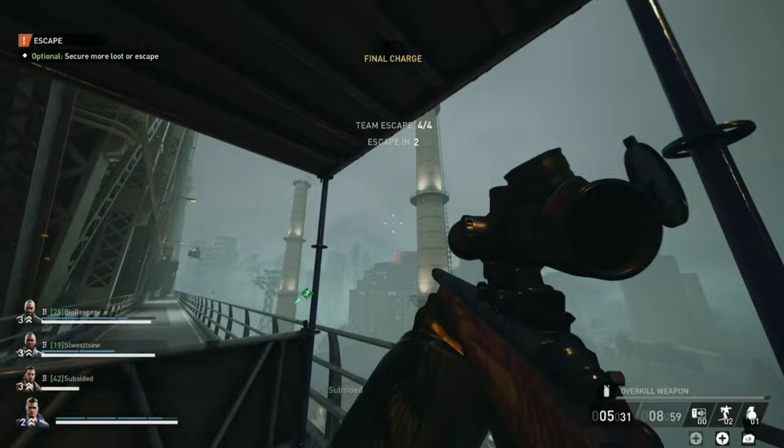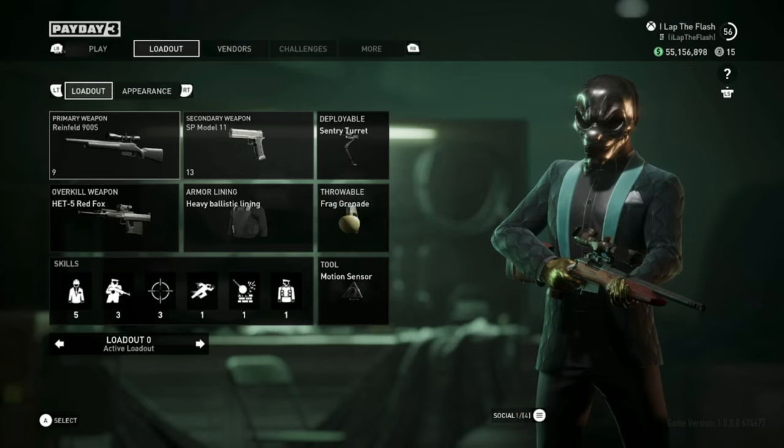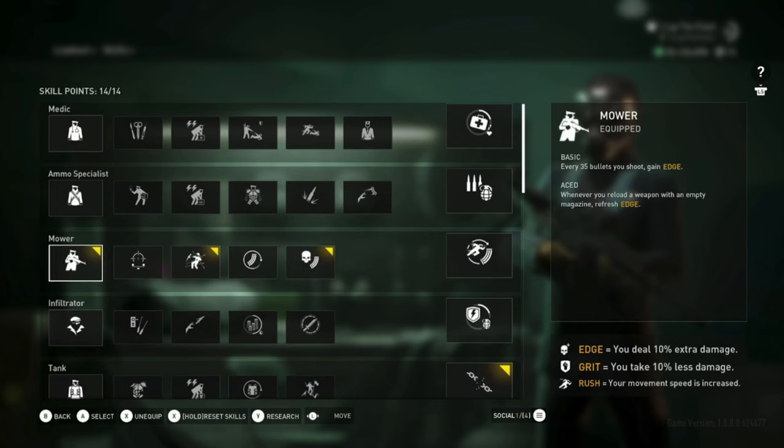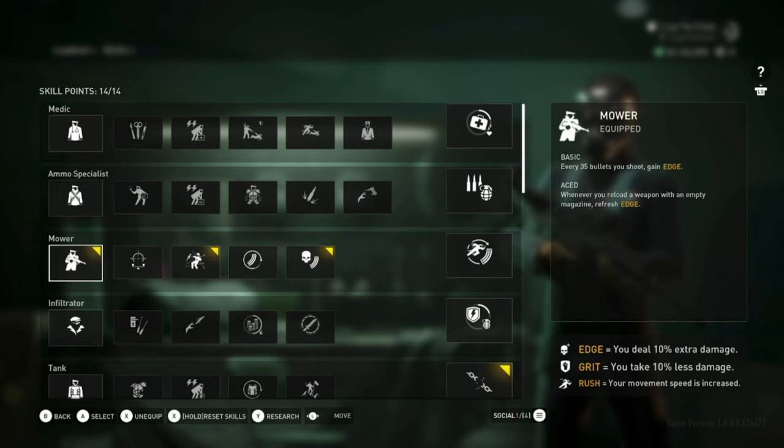Now I'll quickly show you a visual of my loadout and skill tree for everyone who prefers a visual. Here we have the loadout — if you need to, go back and pause. And here we have the skill tree. I already went over all of this so I'm just quickly scanning through so you can see the exact positions of everything I mentioned. If you liked the video, leave a like, comment, and share — it helps others find the video. I hope this helped.